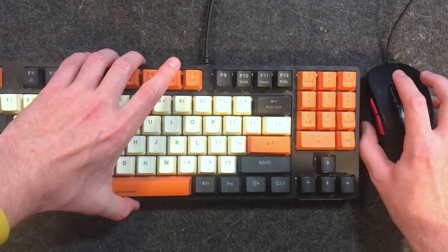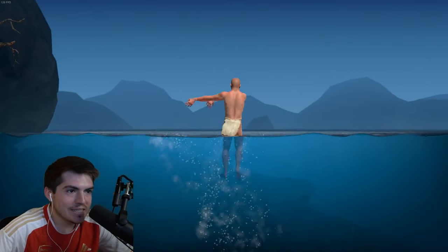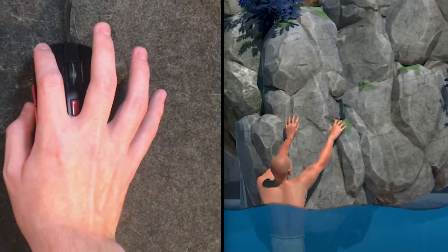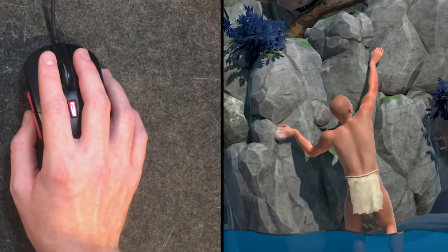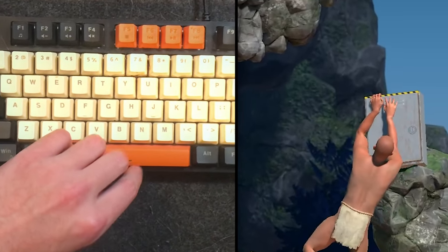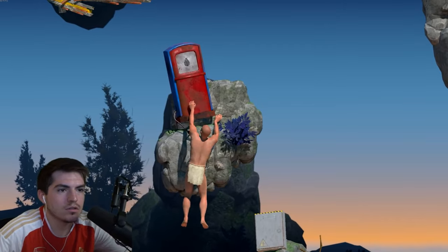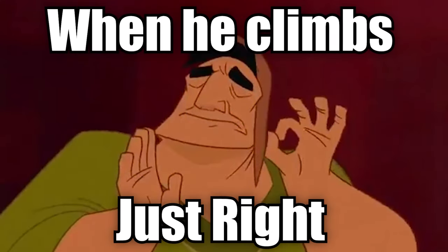I elected to play on mouse and keyboard, and the controls were very simple. Moving the mouse controls the bald man's arms, and the mouse buttons control his hands. Left-click grabs with the left hand, right-click grabs with the right hand. There was also the spacebar, which makes your character pull straight upwards without having to move the mouse. It was simply just a game about climbing.